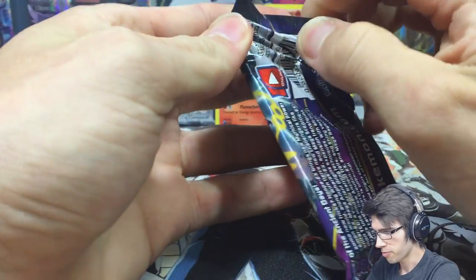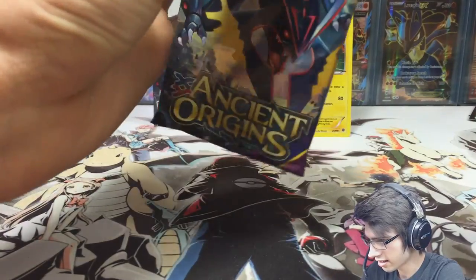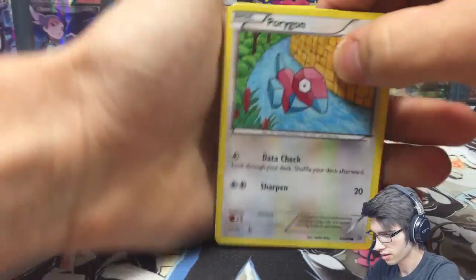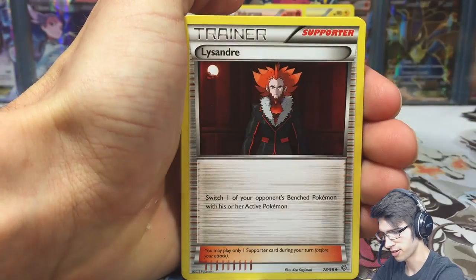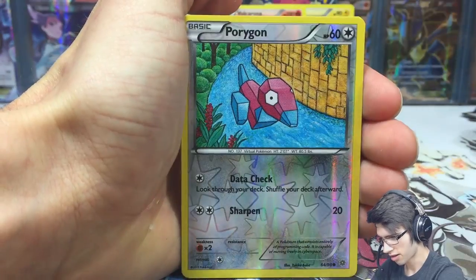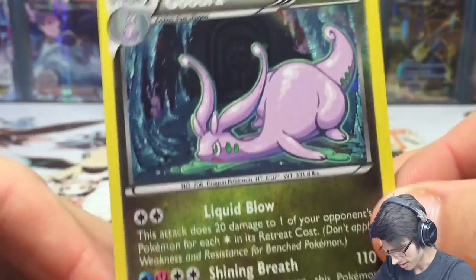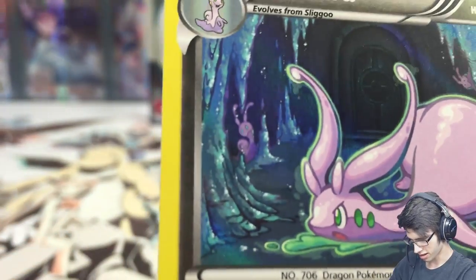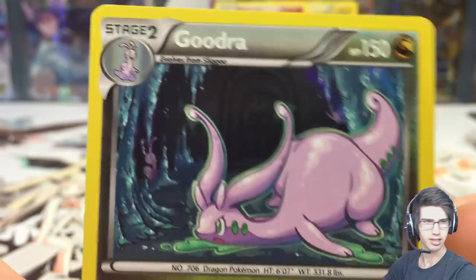And the last pack of this part — we have Shiny Rayquaza, Shiny Mega Rayquaza on the pack art. Let's use the letter opener to dig into that and try and save the pack art. We got Porygon, Persian, Eevee, Unown, Inkay, Fairy Porygon, Lysandre, a Sableye, a Reverse Porygon, and a Goodra holo — cool! So this part was all about holos. And a lot of other YouTubers have pointed this out but you can see in the background there's a Sliggoo, and in the top corner there's a Goomy — you've got the evolution line just chilling on the card. It's nice artwork.